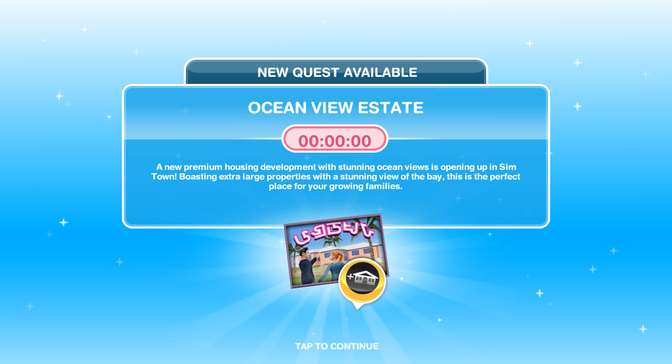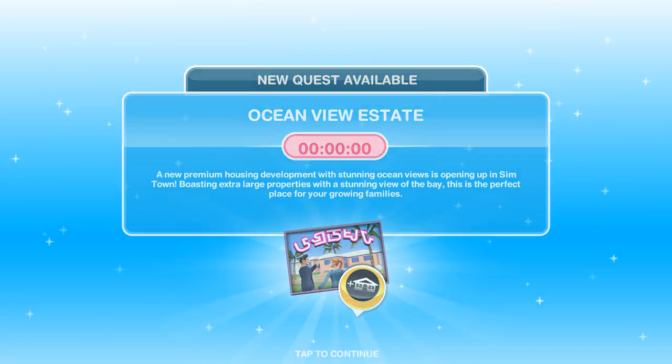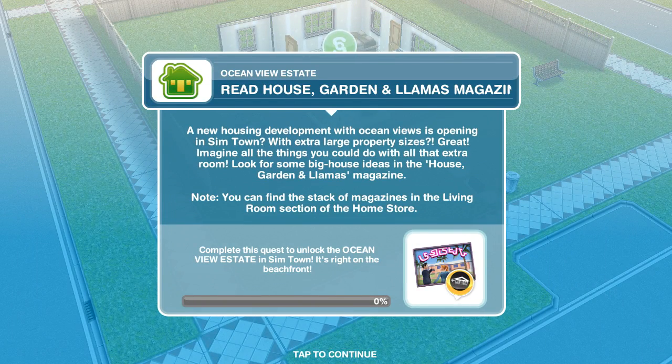Cool, so that's pretty good. I do have a new quest - the Ocean View Estate here. A new career in housing development with stunning ocean views is opening up in the same town, boasting extra large properties with a stunning view of the bay. This is a perfect place for your growing families. So let's see what that is. Read House and Garden Magazine - okay, so we can actually do that.